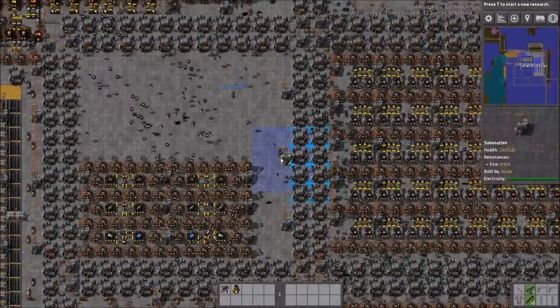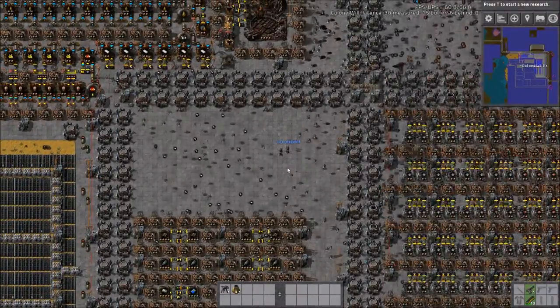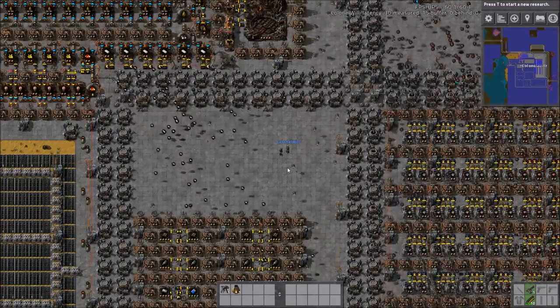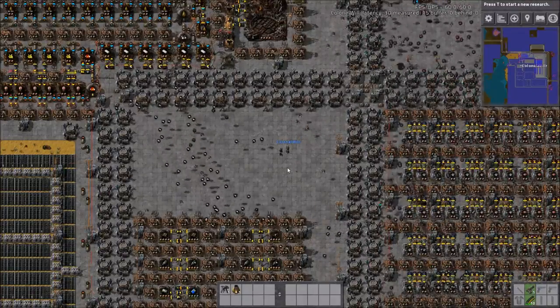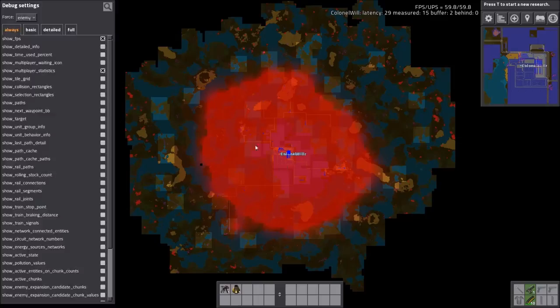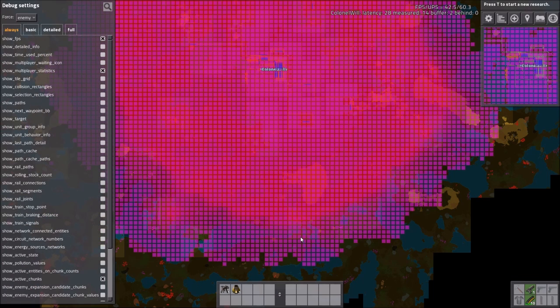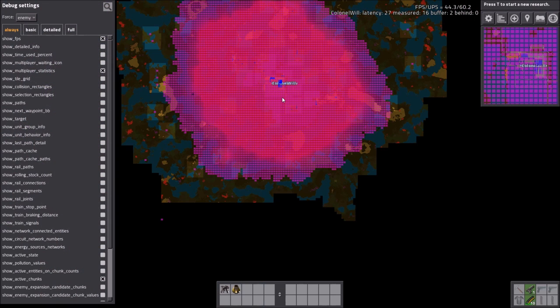This is why we would say don't concrete your base. We did it in our version 15 map because we turned off pollution. If you show active chunks on the F4 menu, you'd see that every single one is active and eating UPS. If pollution was off, pretty much the only things active would be the base itself and a few outpost dots.